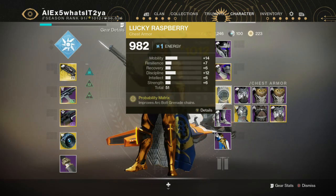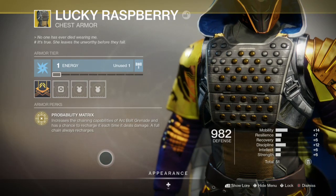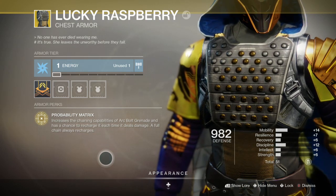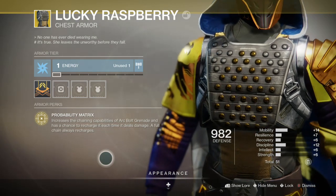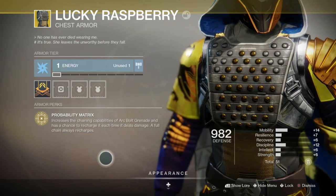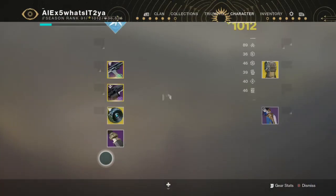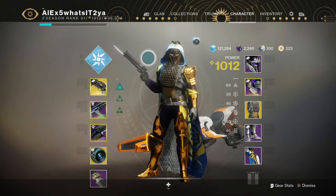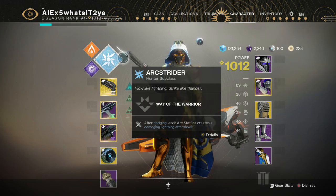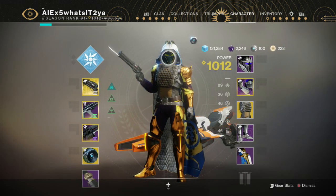I know it sounds crazy, sounds ridiculous, but even if you're just looking for grenade kills, use Lucky Raspberry — it's actually really good. Its intrinsic perk, Probability Matrix, increases the chain capabilities of arc bolt grenade and has a chance to recharge it each time it deals damage, and a full chain always recharges. So every single time one of those little chains of arc energy goes out from you throwing an arc bolt grenade, even if it doesn't kill anyone, if it hits a single person: automatic reload. It is fantastic for doing this, and it's actually a pretty good crucible exotic all in all. You have grenades constantly, and it does about half someone's health and shield. It does really good damage, and it's really helpful for starting to get your own Heir Apparent, which we all want desperately.